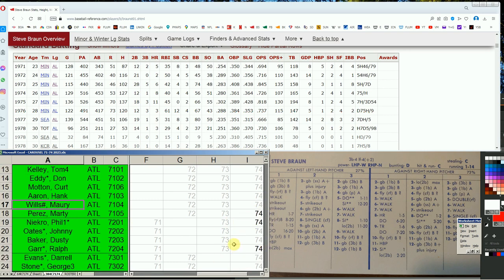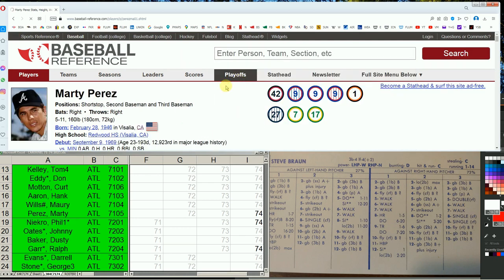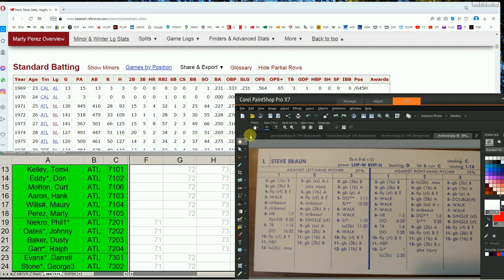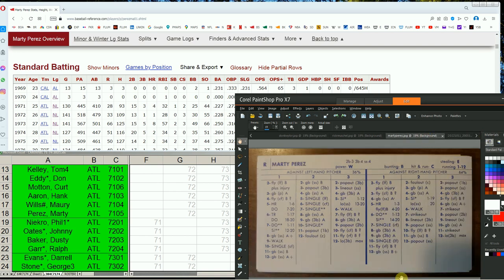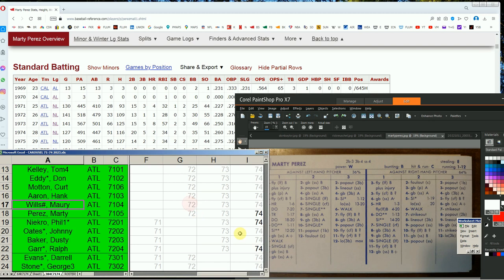Atlanta has three guys. Starting with Marty Perez — not very special as a hitter, but in 74 he goes from a .227 hitter to a .260 hitter. For an infielder it comes down to defense assisting the bat. He's a 3 at second base, but you have Davey Johnson coming in to play second — you really need Perez to play short, and his defense is worse there. Against lefties without power and without stealing, it's not very special, so you might just leave him alone with his 71 card.